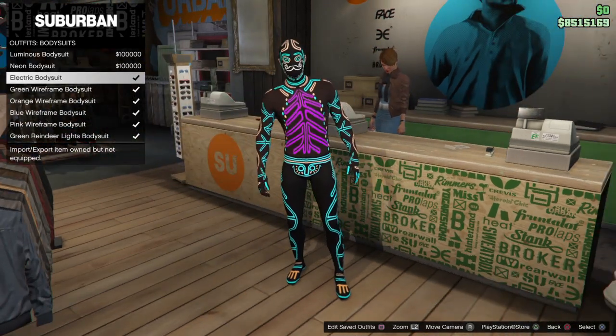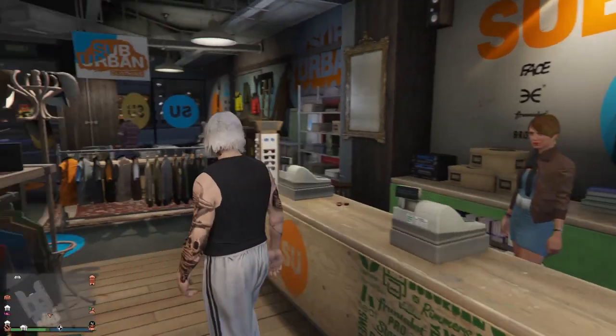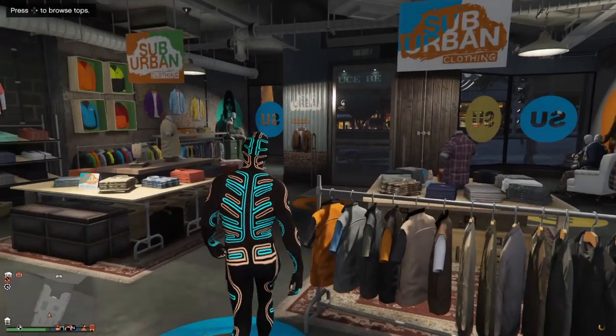Once you go back, go out of scuba, go to body suits, and purchase the electric body suit. Save that — label it electric. Once you save both of those, go ahead and put on the electric suit.